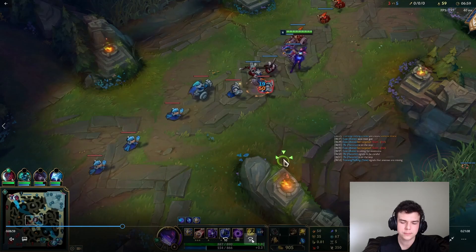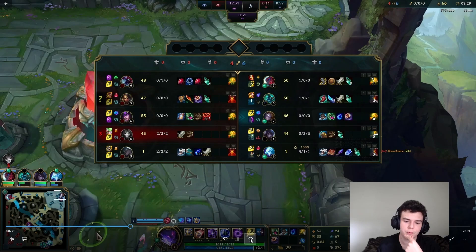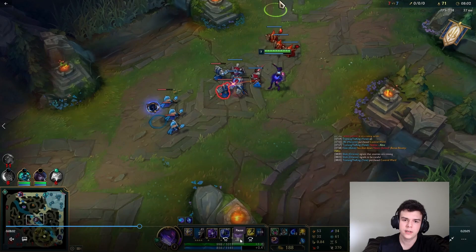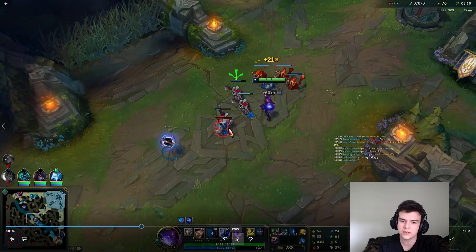I pushed that in, he based, and now I'm in a very good spot. I get the Merc Treads, the Tear, and the Dark Seal. Now at this point of the lane with these Merc Treads, I can really start punishing Syndra with my movement speed. I'll be taking very aggressive trades and I also have the extra mana with the Tear, so I can afford to use combos that are a bit more mana-inefficient like the Q-W. I'm using my ward here to get a little bit of vision in the enemy jungle, so hopefully I don't get jungle ganked. Nidalee actually killed the Herald so we know she's top side.